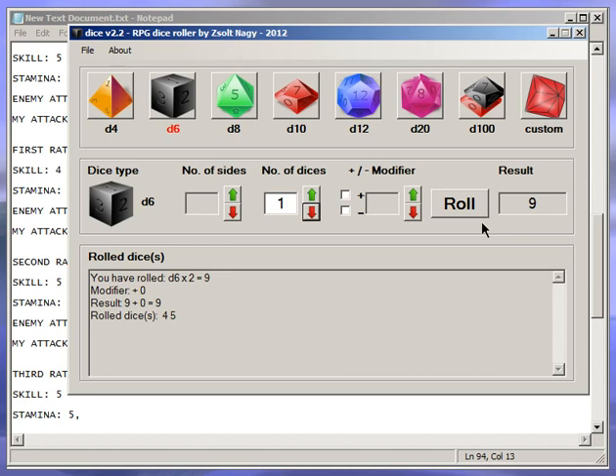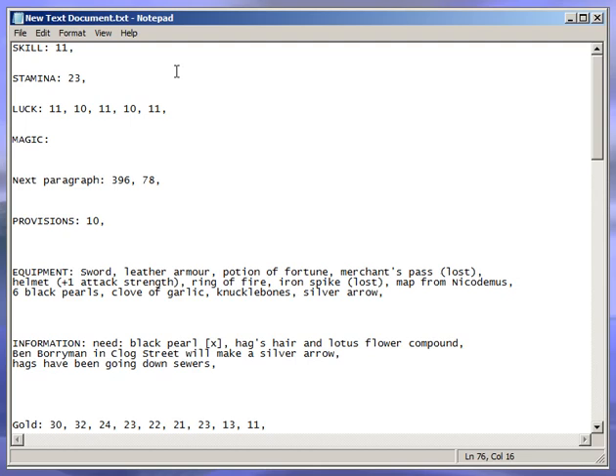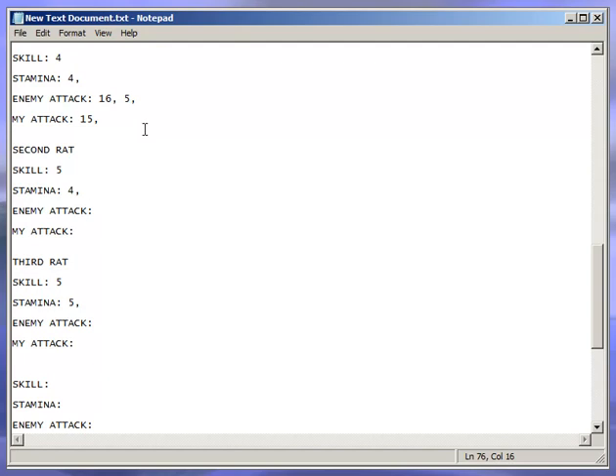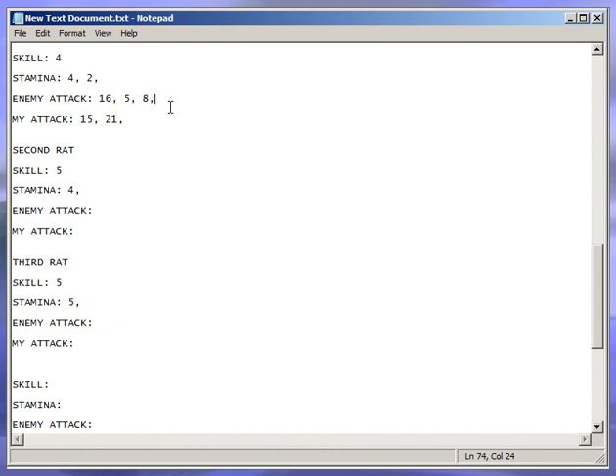Rolling for the rat first: 4 plus 12 = 16 to my 15. It actually beat me — 16 to 15. The rat hurt me, so we're down to 21 stamina. Next roll: I get 10, rat gets 9 — that's 21 to 5, puts him down to 2. Then 8 to 22, I win. First rat is dead.